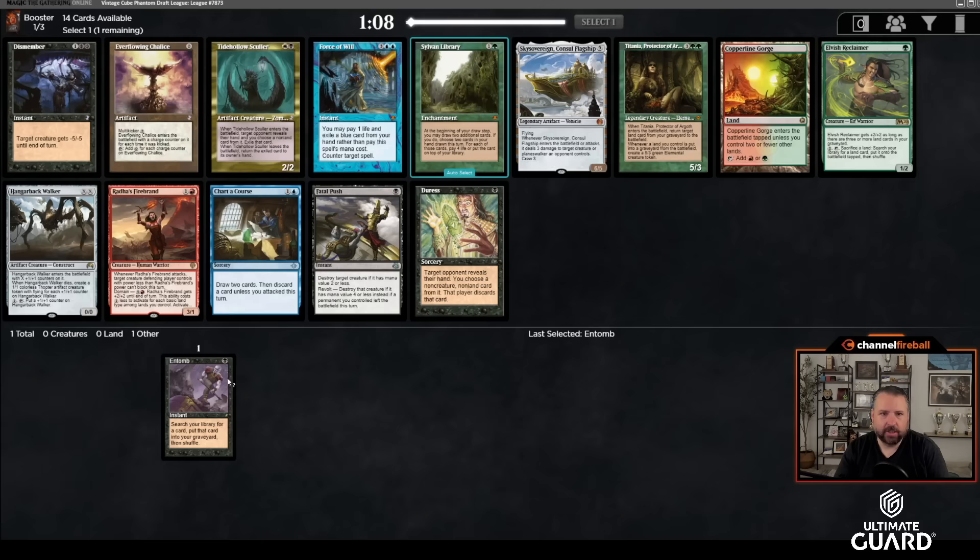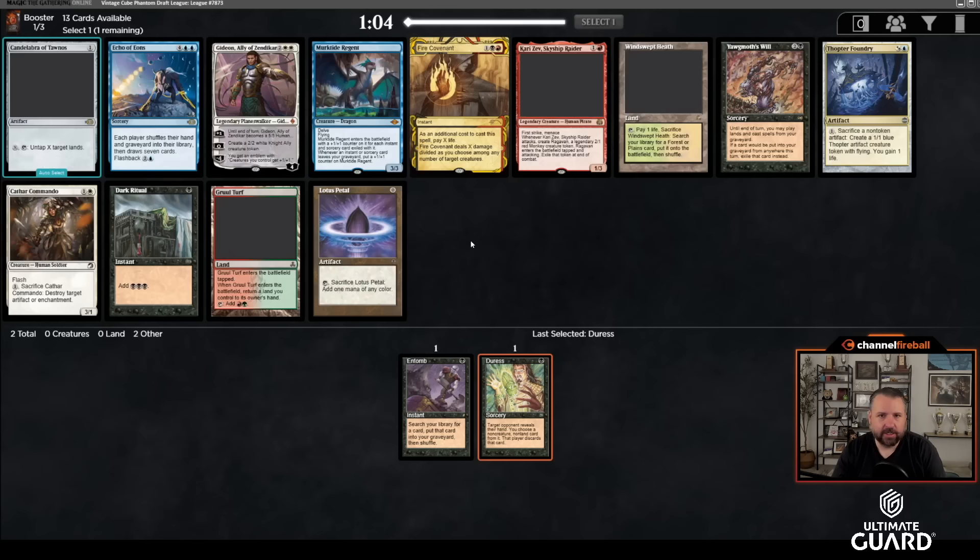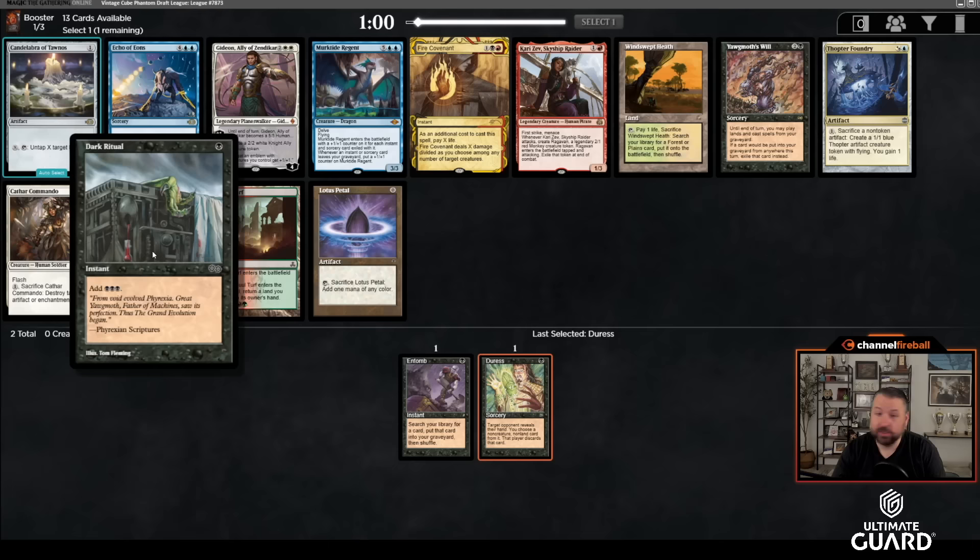It's worth noting there's a Thespian's Stage in the pack. I like Force of Will more than Duress, but after the lead starting with Entomb, we're just going to take Duress here. I love that start. Passing on Dismember and Fatal Push — hopefully one of those comes back. Dismember shouldn't because it's colorless, but black doesn't usually have the hardest time finding ways to kill creatures.